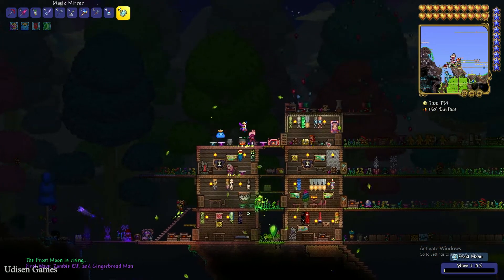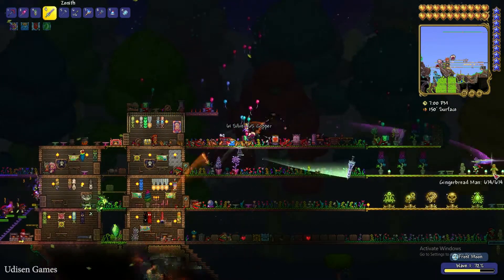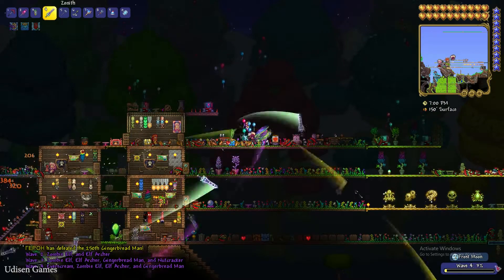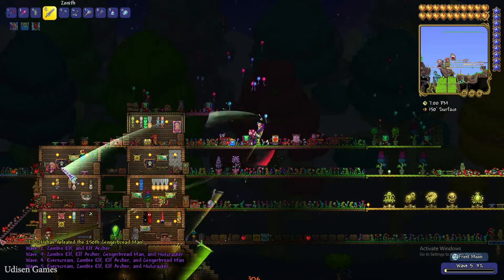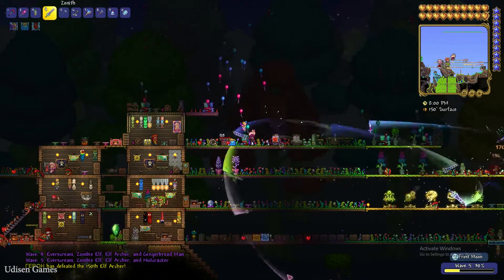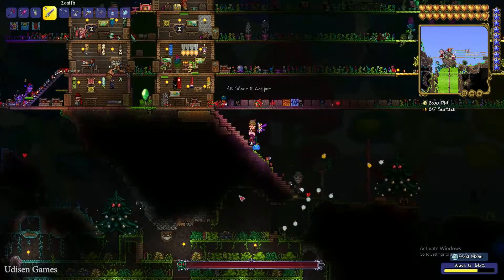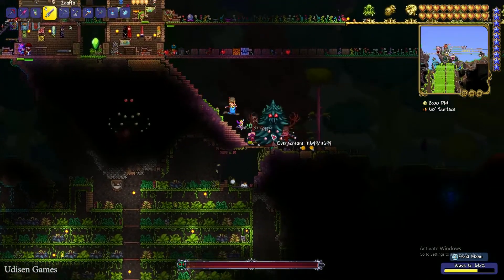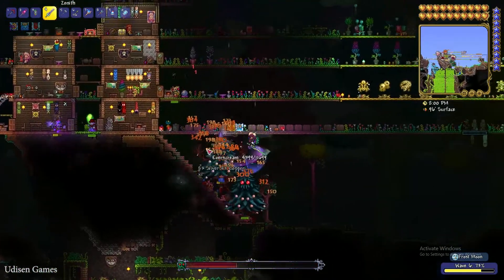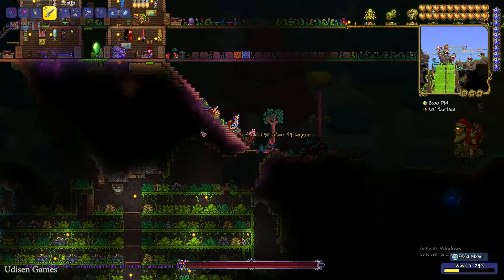It is a very important event. Kill different creatures here. You activate wave number 1 with weak enemies, kill different creatures, and you automatically progress to wave 3, 4, 5, and so on. Simply wait for a very special boss to appear — it is the Everscream, an evil tree which can go through blocks.